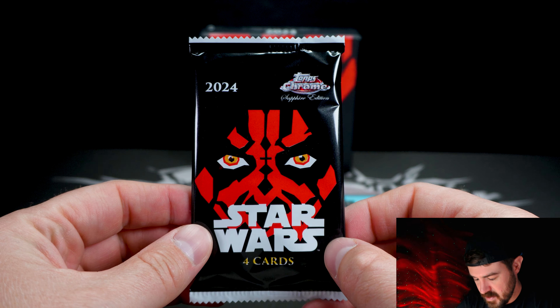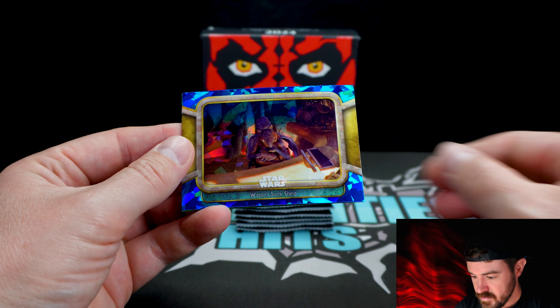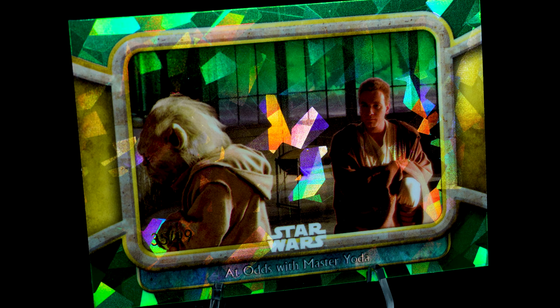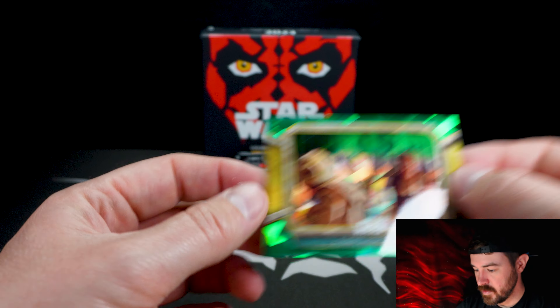Very cool packs. For those of you who do not know me, Darth Maul is my favorite character in Star Wars. I'm actually going to see Ray Park at a local Comic Con next weekend, so very excited for that. Here's the blue sapphire — you can see the cracked ice pattern. We got the Gungan Shields Fall from the battle with the Gungans and the Trade Federation, and the Trade Federation touches down on Naboo. Watto — what a G! And there we go, a Green Parallel with Master Yoda. This is 1 in 8 packs — 1 out of 99. We already got one of those, not bad.